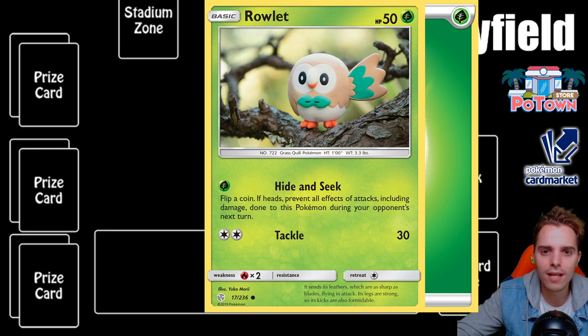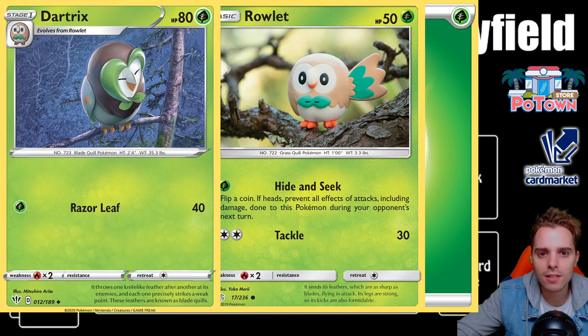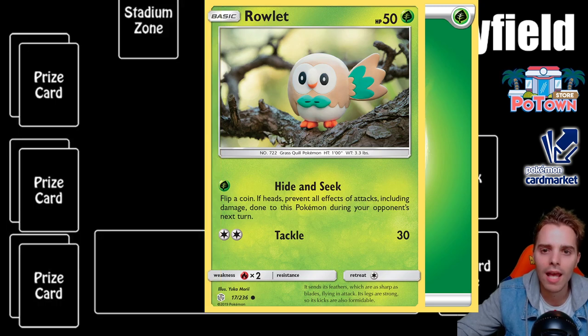In this example, Rowlet is a basic Pokemon — you can see that in the top left corner. Pokemon can be basic, stage 1, or stage 2 evolutions. Here is the evolution for Rowlet — that is Dartrix. If you want to play an evolution Pokemon, your basic Pokemon has to have been in play for at least one turn. Rowlet is a grass type, which you can see from the grass symbol in the top right corner. There are many types in the TCG: grass, fire, water, lightning, fighting, psychic, metal, darkness, and more.